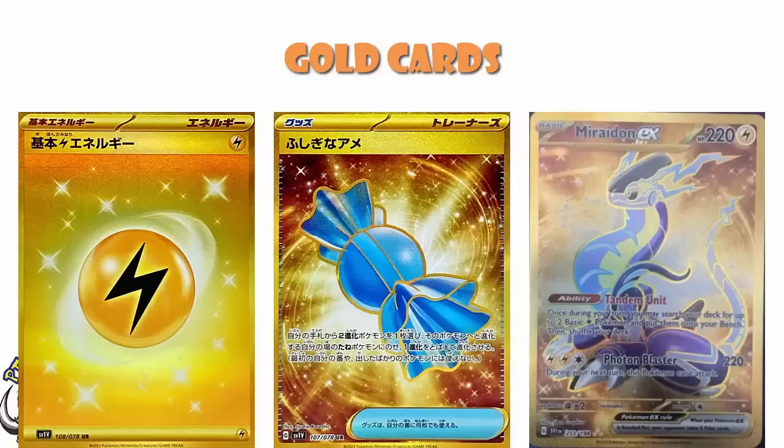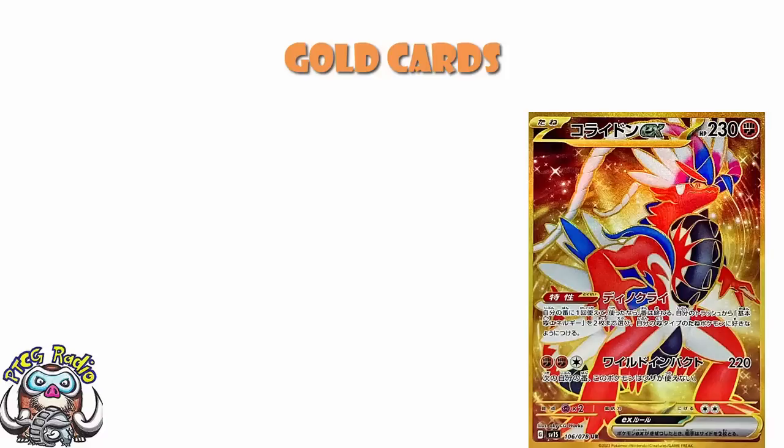Moving over into the cards we got from Scarlet, we're going to see similar kinds of things. We've got Koraidon ex as a gold card. It's not a great card — it's fine. 220 free energy, yes, but it's harder to get the energy on. And it's got the rather ridiculous ability Dino Cry: once during your turn, you may attach up to two basic Fighting Energy from your discard to your basic Fighting Pokémon in any way you like, but it ends your turn. So there's a very good chance that on turn one you can't get the energy in the discard, so you don't want to use the ability. And then by turn two, you're not willing to end your turn anymore. Miraidon is the better of the two, and I don't think that's a controversial statement.